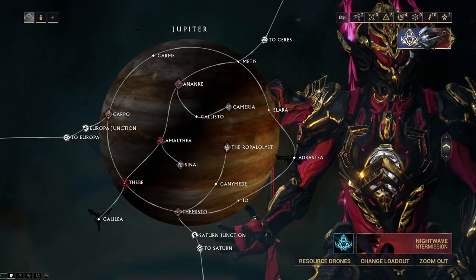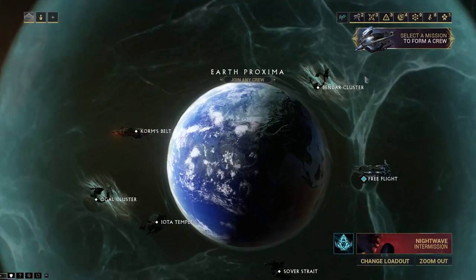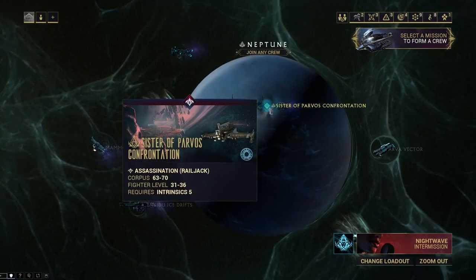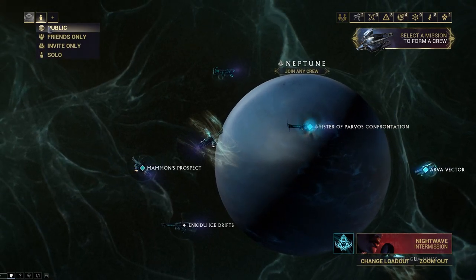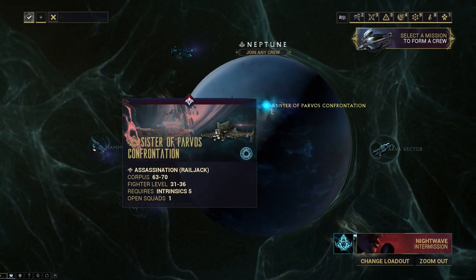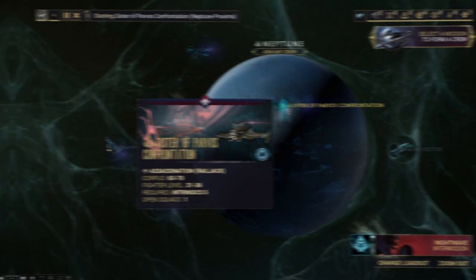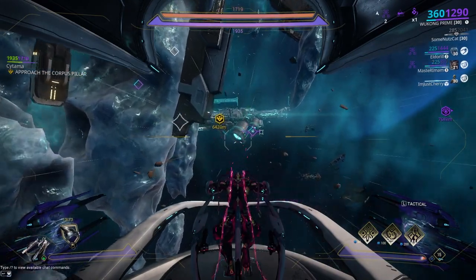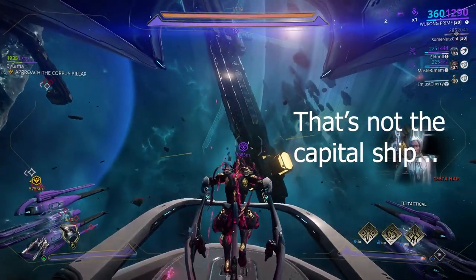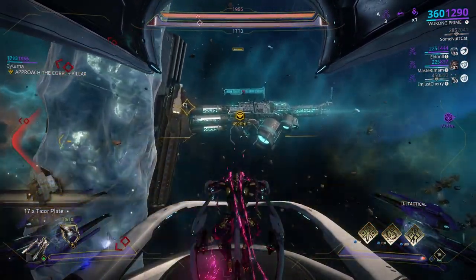Once you've gotten to this stage, you should be able to see a Sisters of Parvos icon flashing on your Railjack tab. Click this and it takes you to the Railjack menu. Zoom out and find your Sisters of Parvos mission — it's the little glowing blue one on Neptune. You can do this solo if you wanted to, but we're going to do it in public to get some buddies to help. Everyone in the squad will get to take out their Lich in turn. This puts you into a normal Railjack mission, which you need to complete before you can go visit the capital ship where your Sister is.